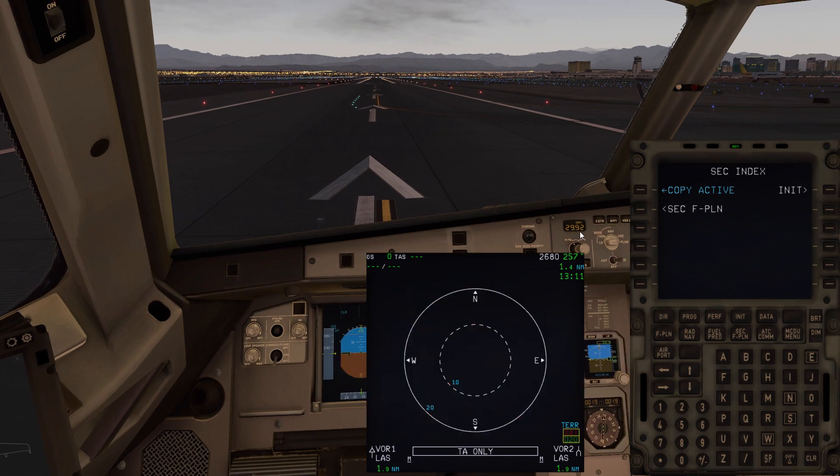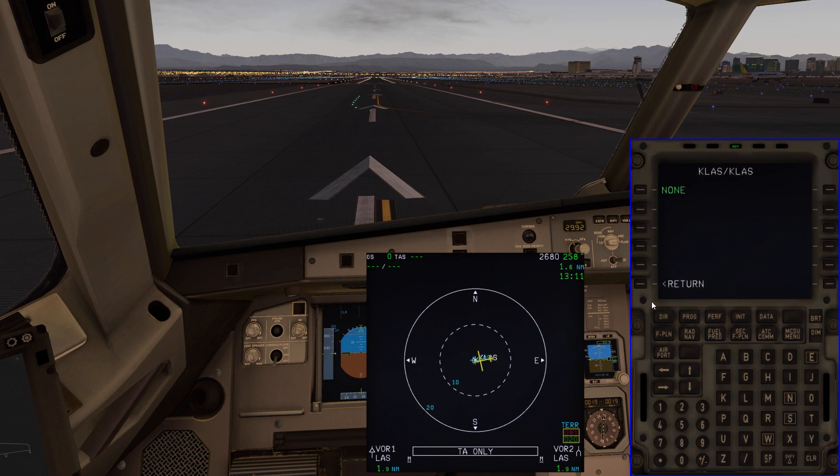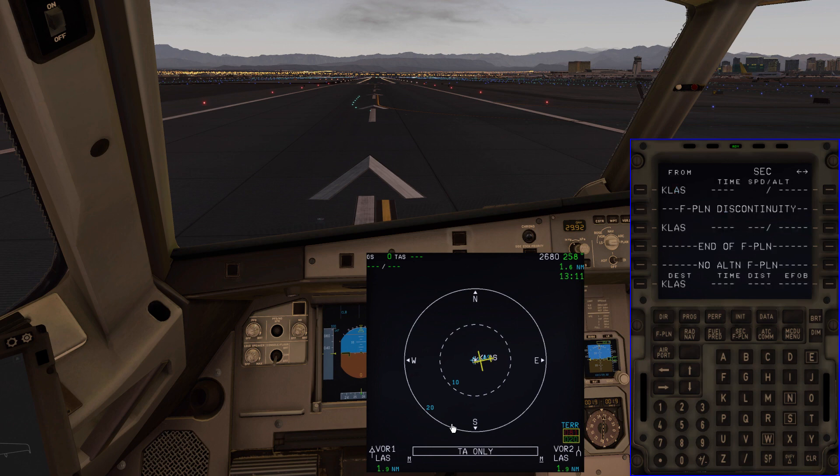The first thing we need to do is set up initialization. We're going to do a round robin — departure and destination are the same — so KLAS to KLAS in the secondary. Once we load that up, we go right back to our index. Now that we've initialized the secondary flight plan, we need to program it. This behaves just like your primary flight plan, however it will not be active unless you manually activate it.